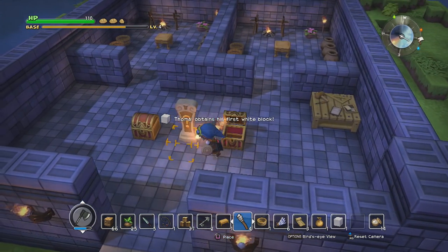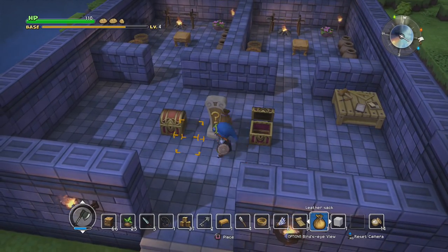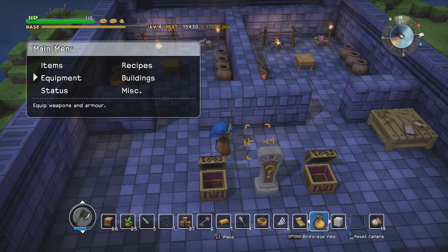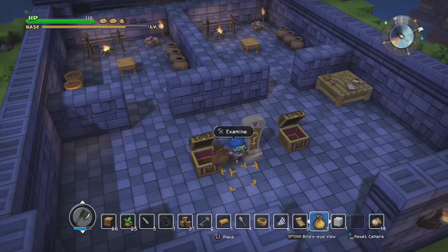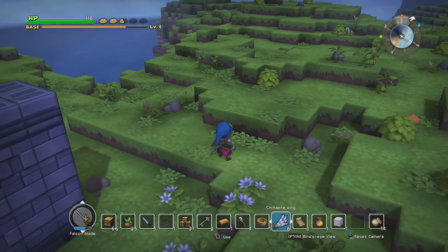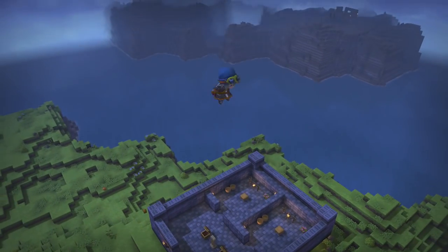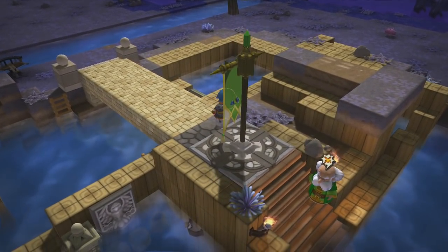As a reward, we get a white block, which is very important - do not lose these blocks, we need them for the final puzzle. We also get a stone axe, which would have been helpful early on, but at this point with my iron axe it's kind of pointless. Honestly, I should probably be doing these challenges earlier, but I kind of saved them for one video at the end just in case people need help on them.